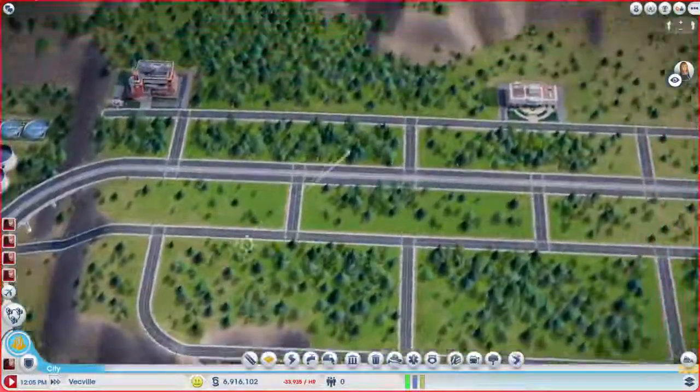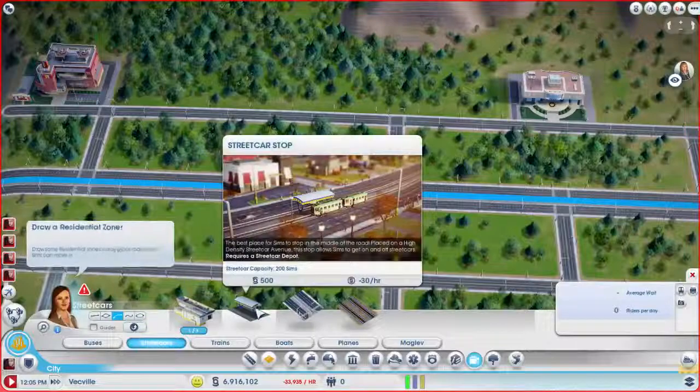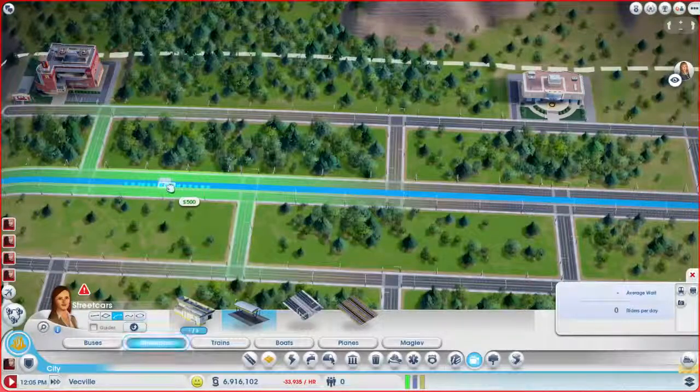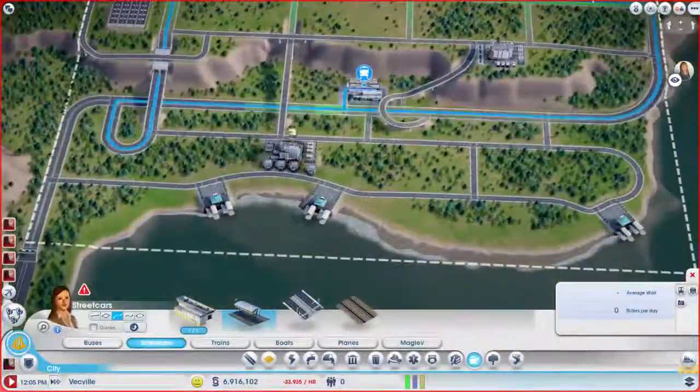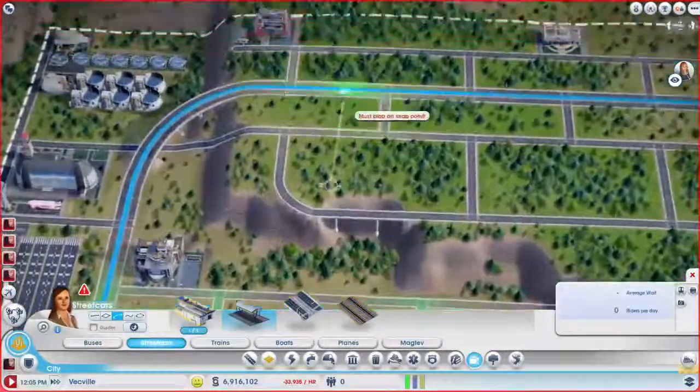Streetcar stops — I don't think they do high wealth. If somebody knows different, tell me. But I think we're just going to put them up here, because this is going to be our medium wealth area, right? Because we're going to do high wealth down here. We'll do medium wealth up here — these guys will take the streetcar.